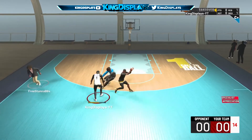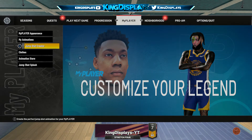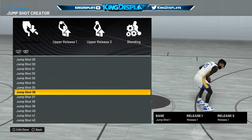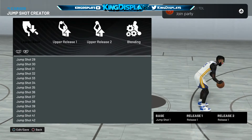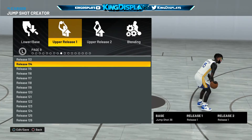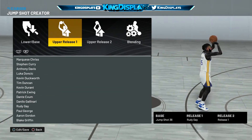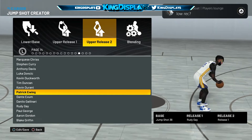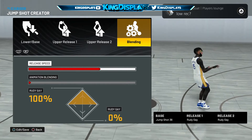Jump Shot 98 has been the best jump shot for the past two years now, and I feel like Jump Shot 98 might carry into the next 2K too. This jump shot is by far the best jump shot in 2K. For my release, personally I use Rudy Gay because it's a very smooth release. Some people don't use Rudy Gay at all, but for me it's just very smooth — that's the only reason I use that release.